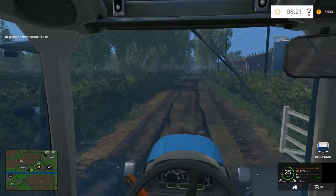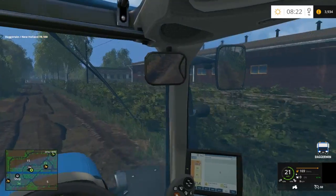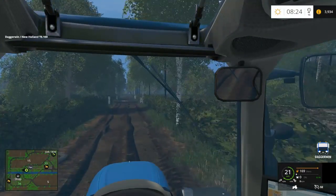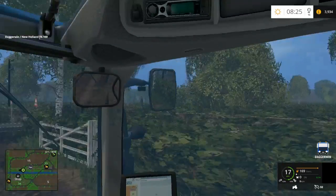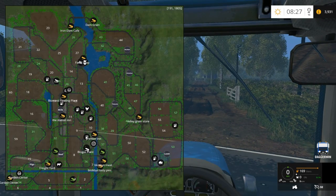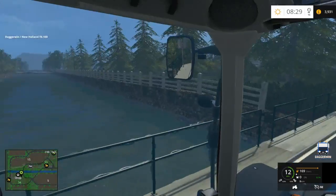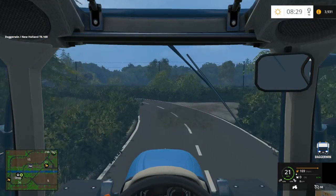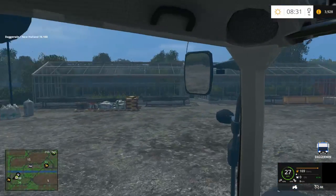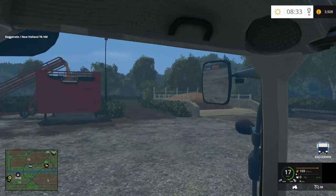Straight up ahead here we have our pigs, down another little muddy track. There's a lot to learn about this map — it's like a different world, not like any farming simulator map I've played on. At the end here the garden centre should be left. More water with another bridge — like a canal really. Here's the garden centre, so we should be able to buy our tree saplings from here. And another sell point — believe it or not, there are so many different sell points, which is fantastic.